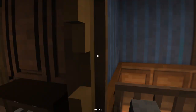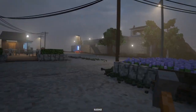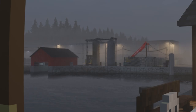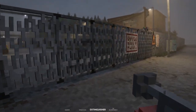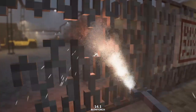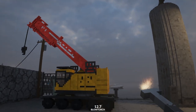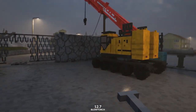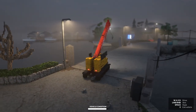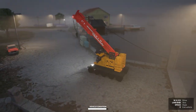I guess before we demolish the building completely, let's go out the front door — we should have done that in the first place. Do we have something to take the safe out with? Oh bingo, there's something over there — I think it's a forklift. We also have a new tool in our arsenal: a blowtorch, so we can actually cut metal. We're just gonna cut a hole in this fence real quick and go in and steal some construction equipment. There's a crane here — we could probably use that to get the safe.